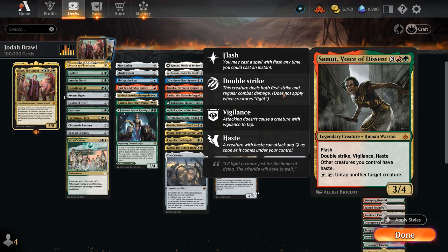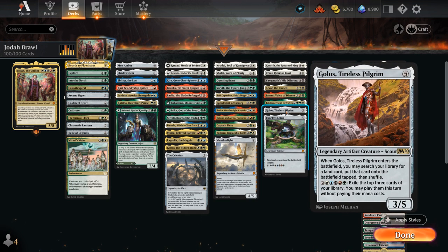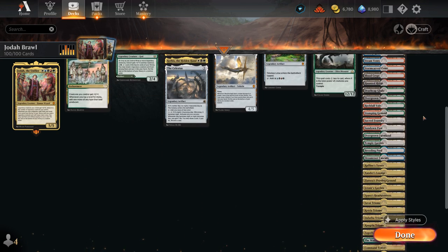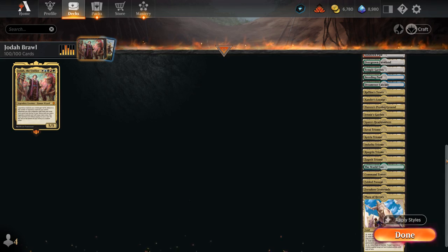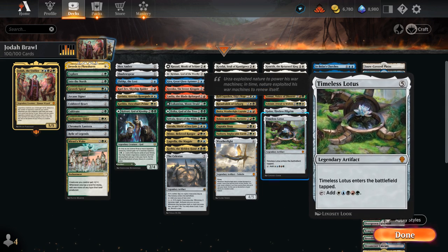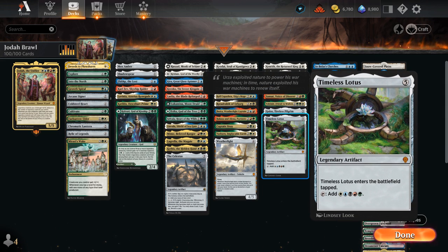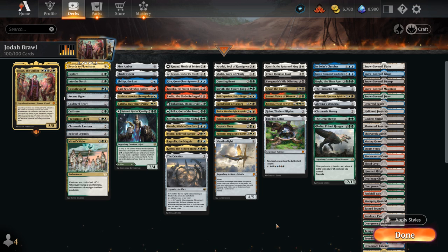We've got Tulsimir making a legendary friend-to-elves token which can fight when it enters and plays well alongside Jodah. Golos helps us ramp by finding a land when it enters — we're often going to search up the one copy of the World Tree, which will fix our mana if we have six or more lands in play and can also find some of our gods like Raydan. And Timeless Lotus enters tapped but can tap for one mana of any color, perfect for setting up a turn where we cast Jodah and a couple more legendary spells alongside it.